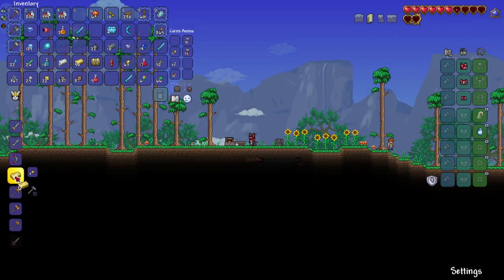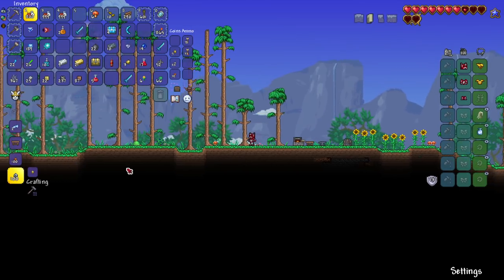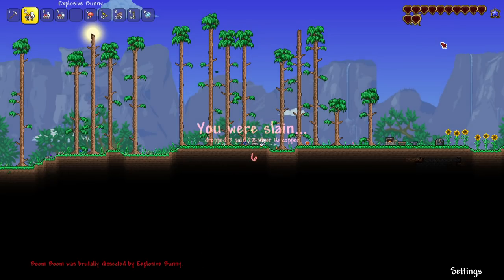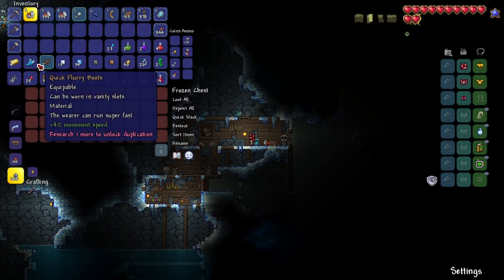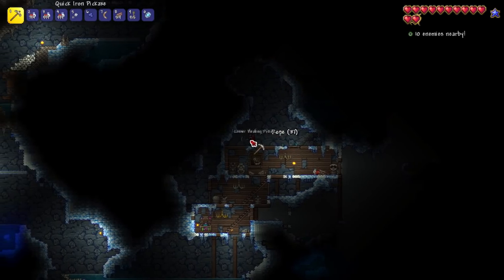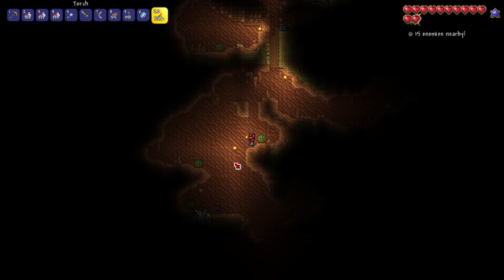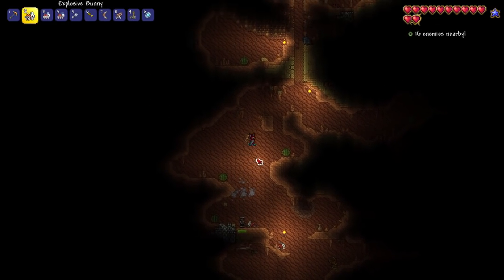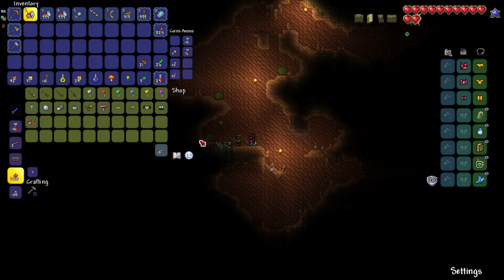I'm pretty sure I have enough gold to make the whole armor set - oh, I'm one sapphire off, that's upsetting. Let's make what we can and test if I'm taking less damage. It's still up there around 300, so I still need a lot of life crystals. I finally got some boots and found a mine shaft with six statues in it - the most I've ever seen in one of these.